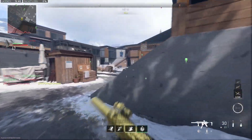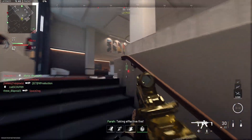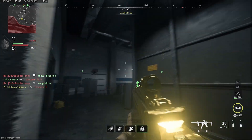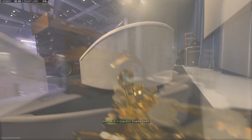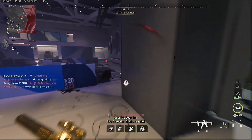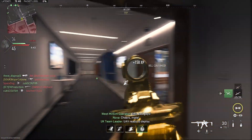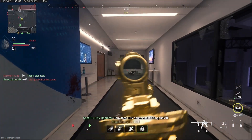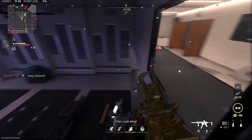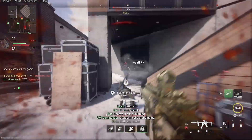Why would I go for the cherry blossom camo? I already have gold on all the guns I want gold for, and gold in this game is phenomenal — I think it's the best-looking gold camo we've gotten in a very long time. Maybe I could get it on guns I don't have gold for, but the reason I don't have gold on those is because I don't like them, I don't use them. I kept asking myself why, and then thought: well, maybe I should do it because it's a limited-time event.